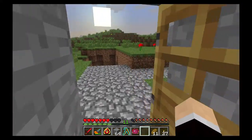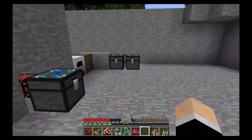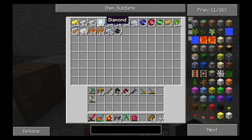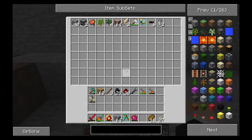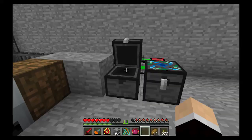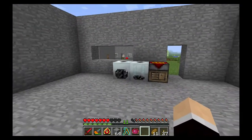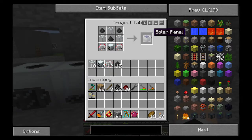I burned up a lot of my unused materials and got 29 diamonds from it. I smelted all the ore I had — I had like five stacks of copper and iron and tin and silver — and I'm like, I don't need all this, so I dumped it all out and made diamonds. Because what I'm going to be building requires a lot of materials.